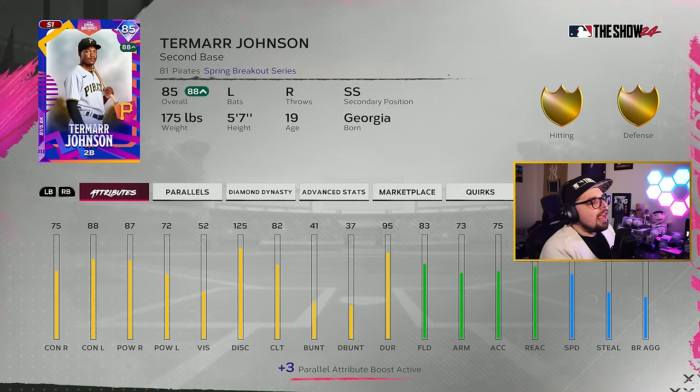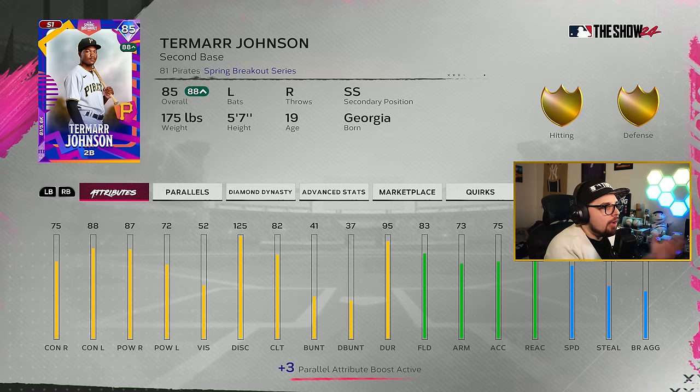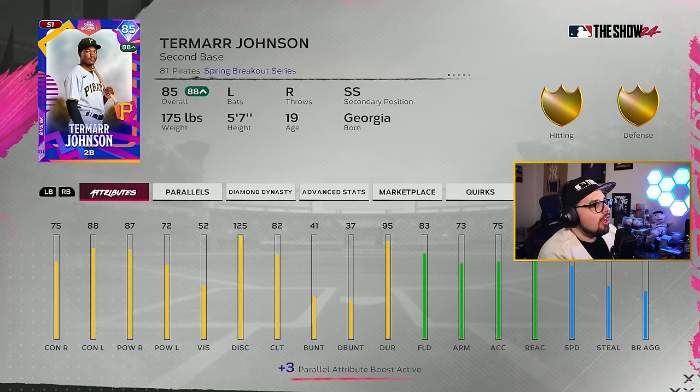At second base, my guy has been without a doubt Tamar Johnson. With the Buxton boost, he gets very good power versus both sides and he has a small strike zone. Guys like Jose Ramirez, Jimmy Rollins, Francisco Lindor — Tamar Johnson is another one of those short kings, and with that small strike zone he's actually really nice. It's a real big advantage.